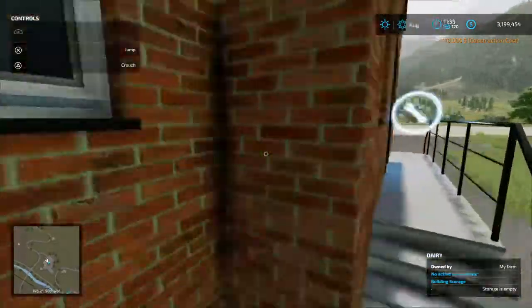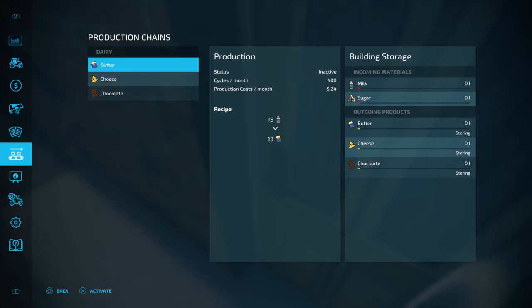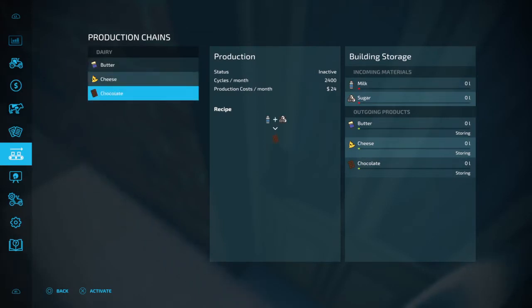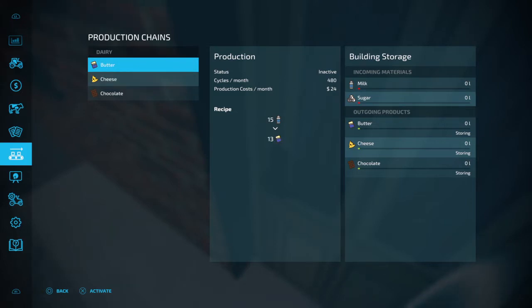Here is your dairy. To get cheese, you need milk and sugar - you get 3 cheese from that. Then you get 3 milk and 2 cheese, and 15 milk gives you 15 butter.